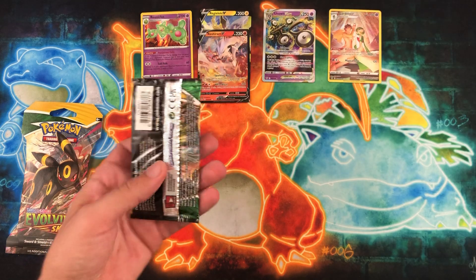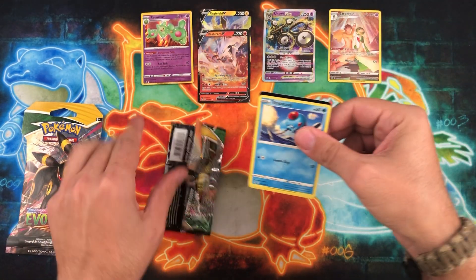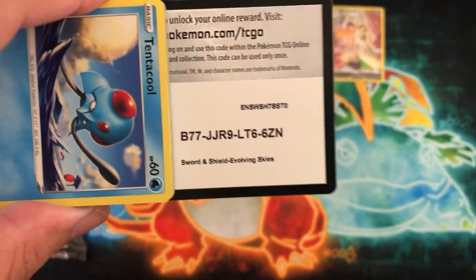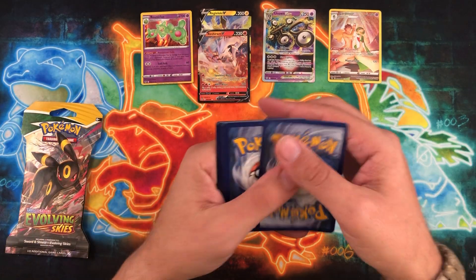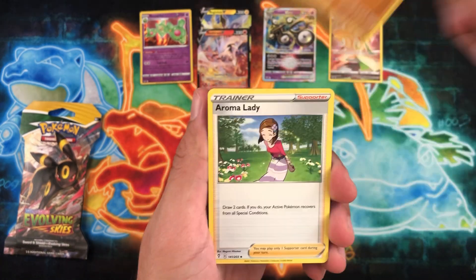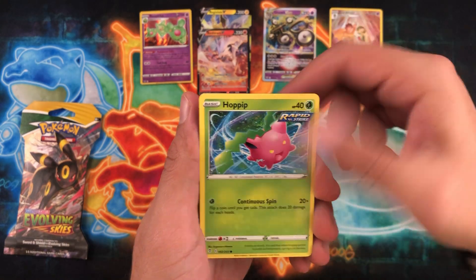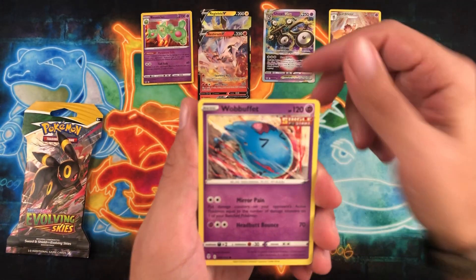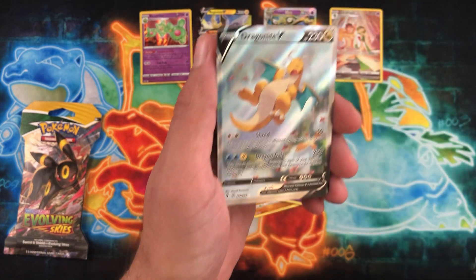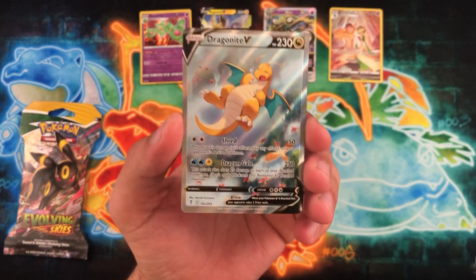Maybe Umbreon will come through for us. Oh, speak of Umbreon — there we go! Starting off with Grass Energy, we have Boldore, Aroma Lady, and the Moon and Sun Badge. Then Tentacool, Hoppip, Bagon, Wobbuffet, Litleo, Woobat as the reverse — and behind that, oh my god, let's go! Finally!